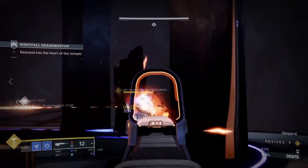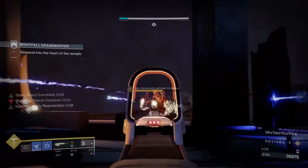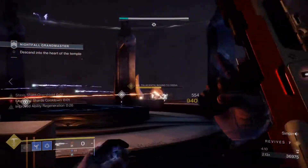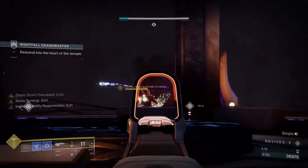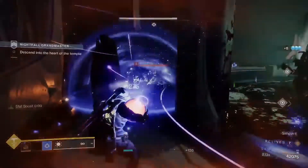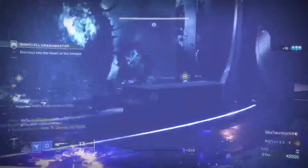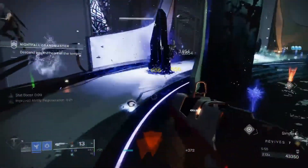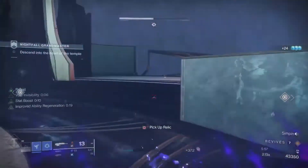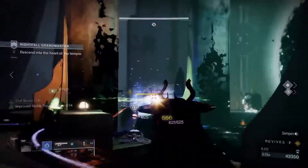For the second stage, rotate the opposite direction of the boss and have someone pick up the relics and toss them between allies. Charge up at least two or three more relics, then kill the boss, wait for the shielded enemies to spawn, and throw the relics at them. This is where you want to throw your supers — we used supers to lock enemies in place so that when the relics exploded, they also took out the majority of the red bar ads.